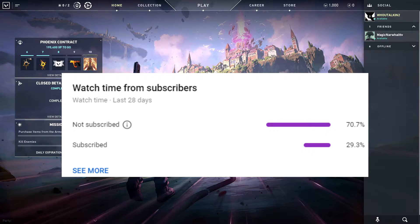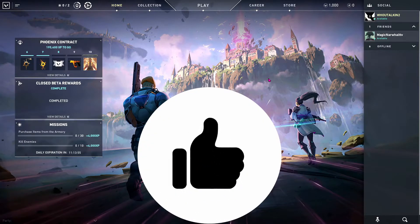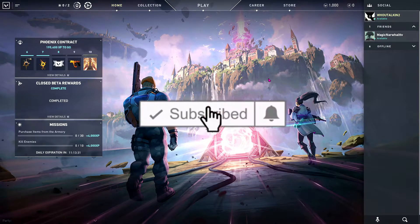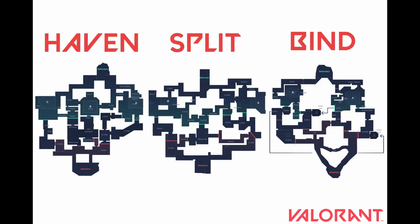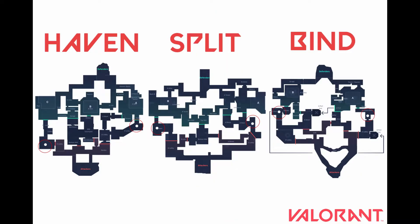If you guys are part of the 69 percent that aren't subscribed, please hit that subscribe button. If you enjoy this video, hit that like button and comment down below if you want to see more Valorant gameplay. There are three maps in Valorant so far: Haven, Split, and Bind. Each map has two orbs that respawn every round, and you can see them in the circles above.